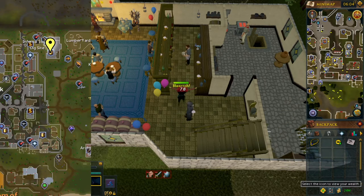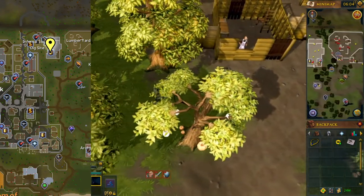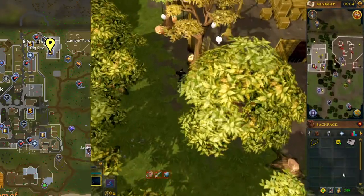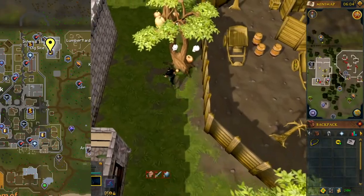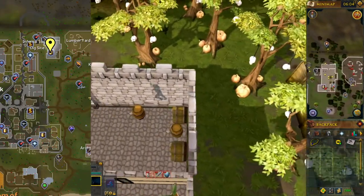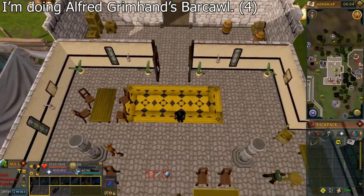Once the bartender signs your card, go to the bar just northeast of Varrock, next to the Lumberyard. You can use a Lumberyard Teleport to get near there, or you can simply walk. Talk to the bartender and select the fourth chat option.